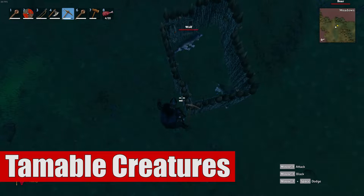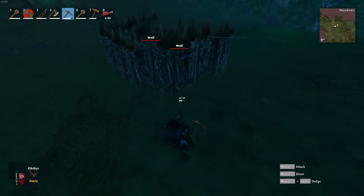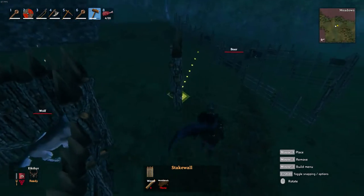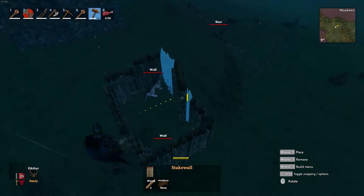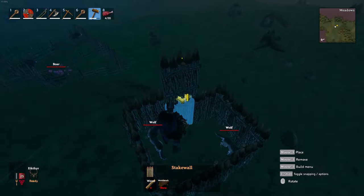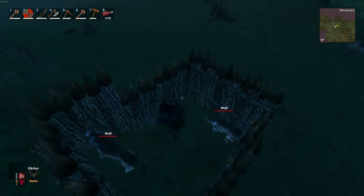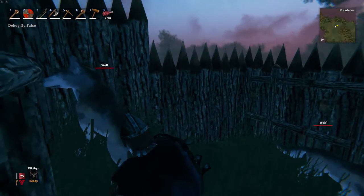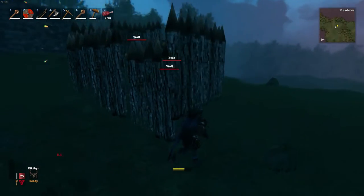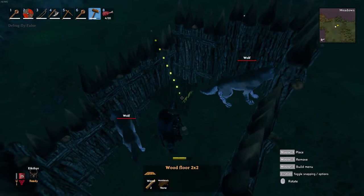Now let's talk about wolves and loxes and how to tame those. For wolves in particular you're going to need to use the wooden stake walls — I believe they're called stake walls — because these have a lot more durability than the little fences, and wolves hit significantly harder and have a lot more health. The best way to build your pen is the same concept, ideally on a hill because these walls are higher and harder to jump out of.